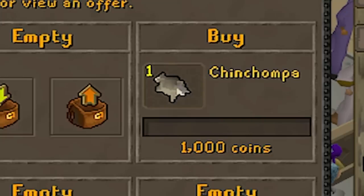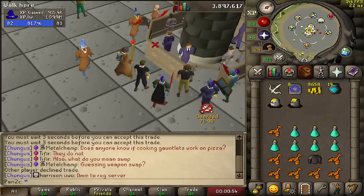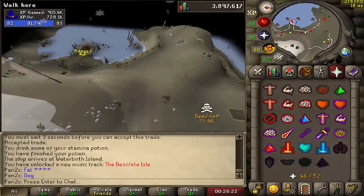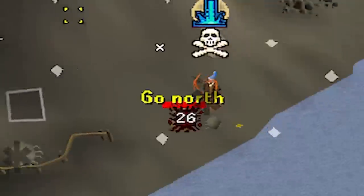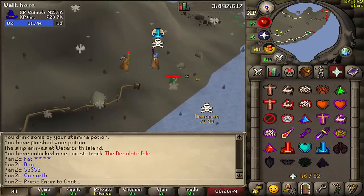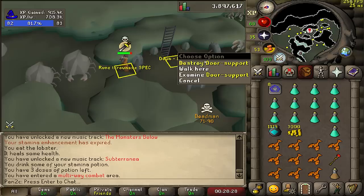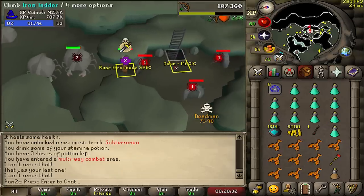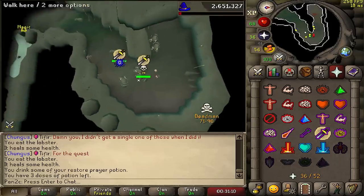Chins aren't buying for 1k each — hopefully that changes because we need to train range later. Should I kill him? I'm killing him — oh my! The first PK, let's go! Hey, let's do this again.